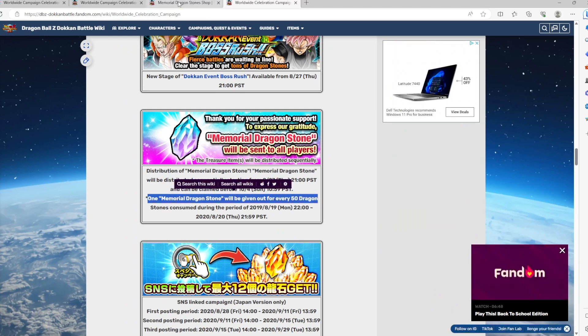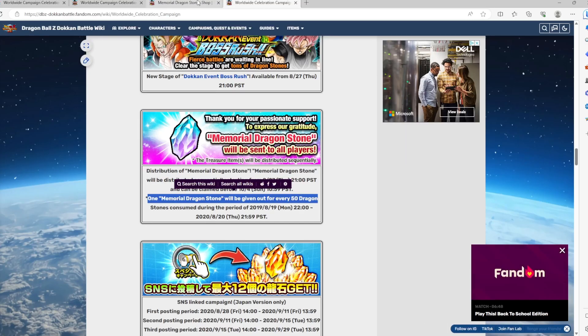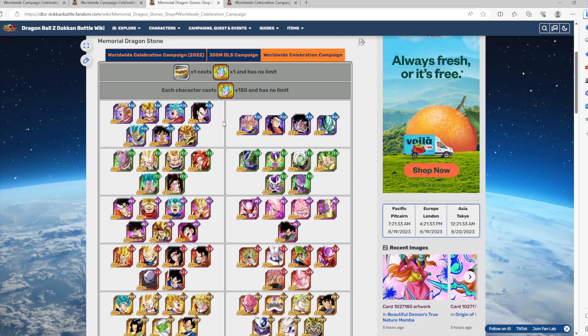If you do the math — 150 memorial dragon stones times 50 — it's going to cost you basically 7,500 dragon stones for one old Dokkan Fest. This is not a new Dokkan Fest, this is an old one.